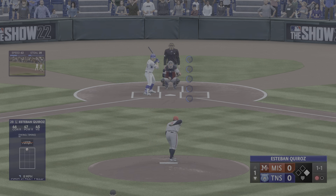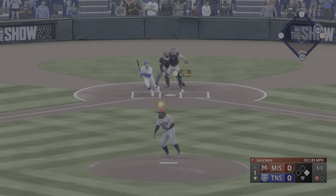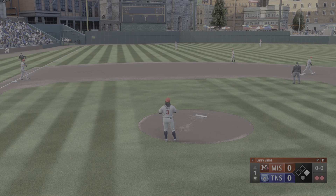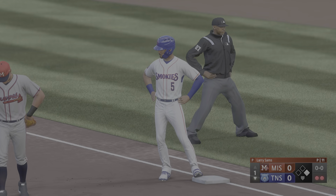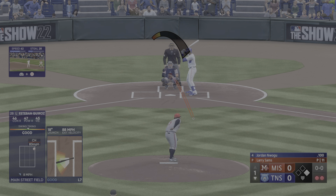And a foul ball. Left-hand hitter waits — swing and that ball smashed on a line, pulls it down and he makes the catch. Out, number two. Batting four, the left fielder Jordan Wogu. And Verdugo is at first.